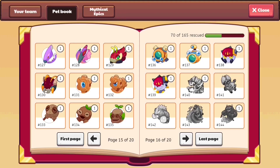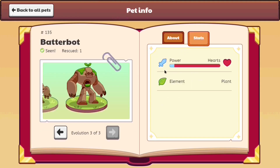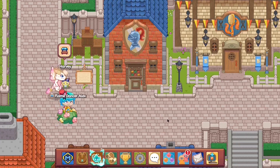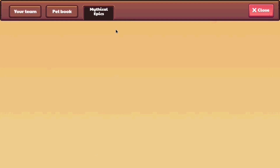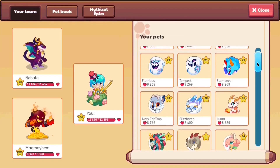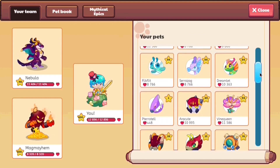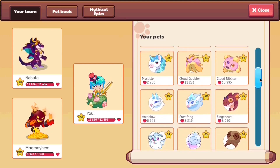But the worst pets are probably the ones who have the highest health with the least amount of power. Look at this Batterbot — do you expect it to do any damage whatsoever? It looks like this guy will just deal zero damage. That's what I feel like this guy would do. In my opinion, these guys are probably some of the worst pets in-game because of their power-to-health ratio. If you can't do any damage and majority of the content is outside of the arena, these guys aren't going to be too much help.